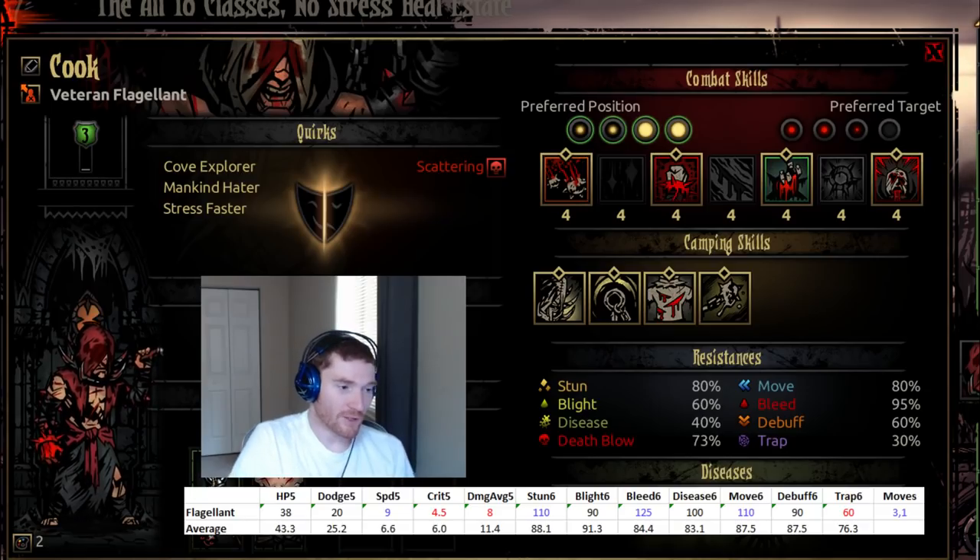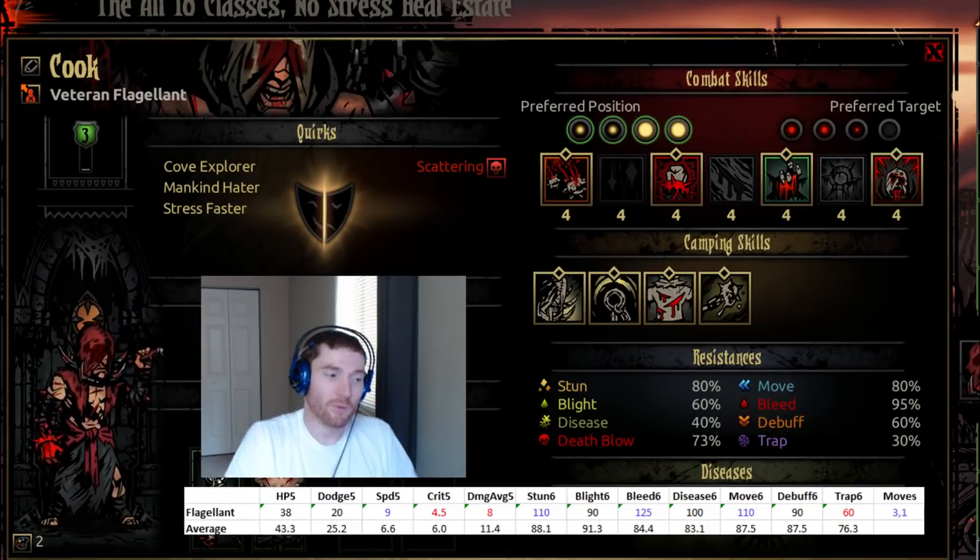Looking at the flagellant's stats compared to the average hero stats in Darkest Dungeon: he's a little bit below average on HP, a little bit below average on dodge, quite a bit above average on speed — nine speed is pretty respectable — a little bit below average on crits, way below average on average damage (actually the second lowest after the antiquarian), high stun resist at 110, average blight resist, highest bleed resist in the game at 125, above average disease resist at 100, above average move resist at 110, average debuff resist at 90, and the lowest trap disarm in the game.